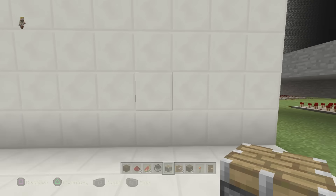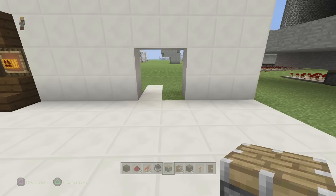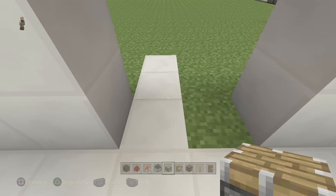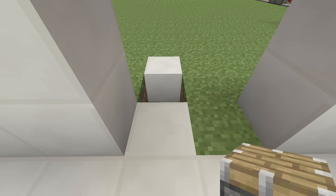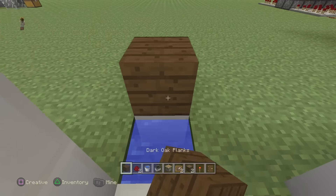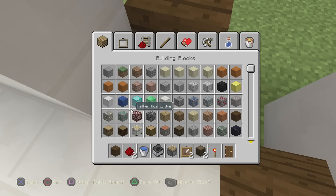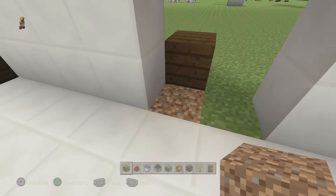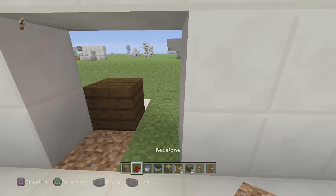First things first, we're gonna put our doors here. Let's place dirt right here — but we're gonna want water behind it, so grab your bucket of water. Then grab your oak planks and cover that hole with the water. Perfect — get rid of that and grab yourself some dirt. That farmland is gonna remain hydrated.